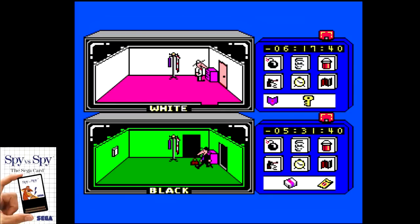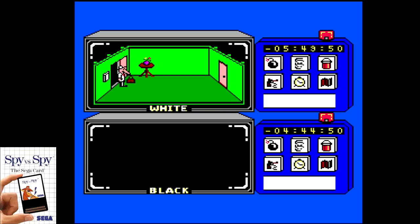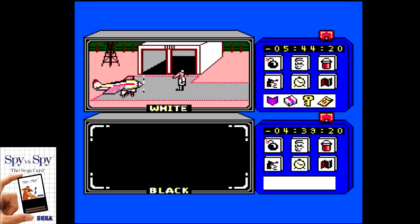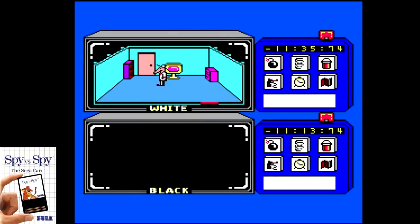Spy vs Spy first showed up on Sega card in 1986 for the Japanese Mark III. This game is quite good and even features two-player head-to-head action, which is where the real fun is. Gameplay is actually quite deep, with each spy capable of setting traps and hand-to-hand combat. I really enjoyed this game and have found it a blast to play with friends and family members. You can really have some great matches once you learn the ins and outs of how everything works. It's a port of the original that showed up on Atari and Commodore computers in 1984. While this was only on Sega card in Japan and North America, other regions saw a cartridge release as well.